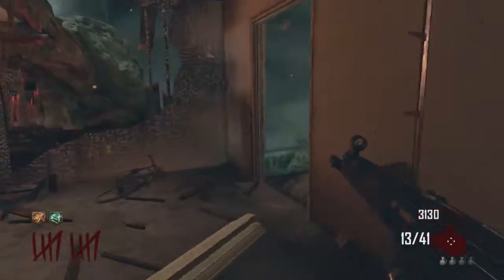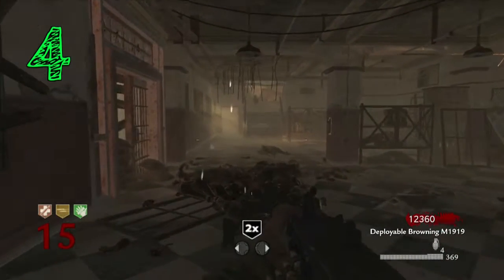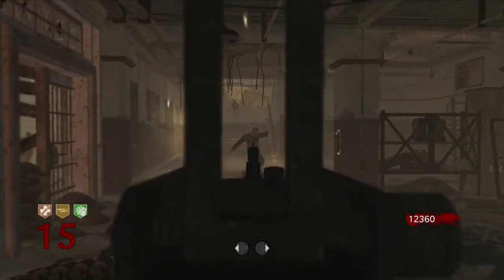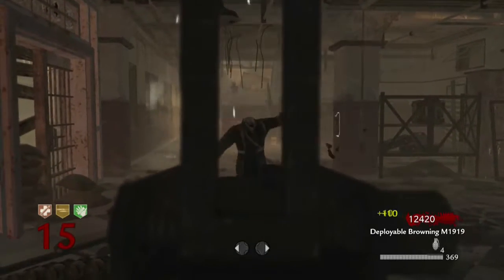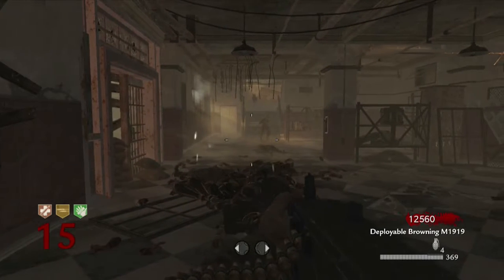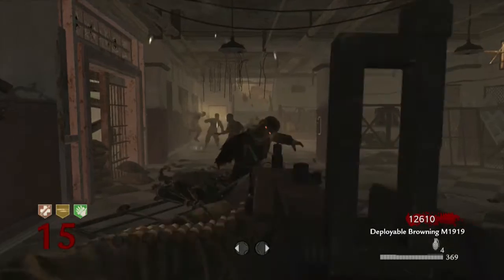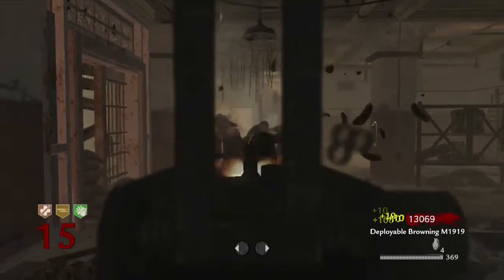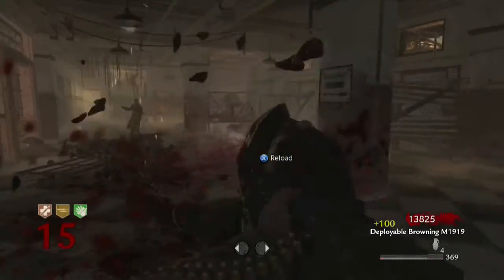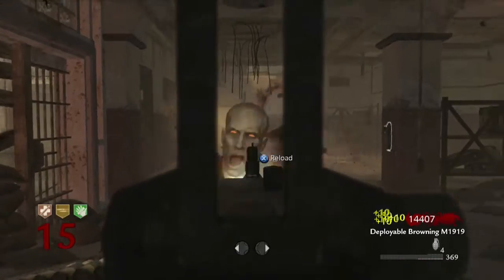Coming in at number four is Verrückt. Verrückt was the second map to come out for Call of Duty Zombies, and in my opinion it is just scary. The first time I played it, the map was tight and had a very ominous feel. Being in an insane asylum in any game is a very scary feeling, and it was perfect for Zombies with the whole lore.